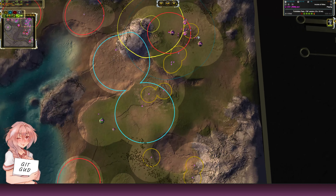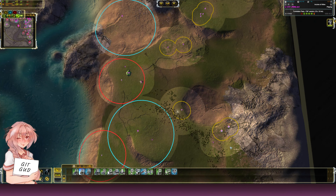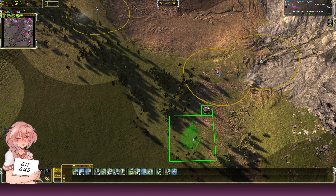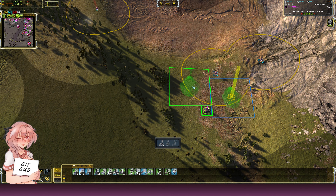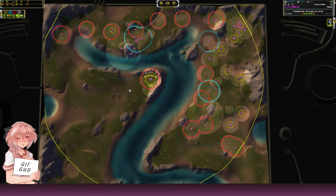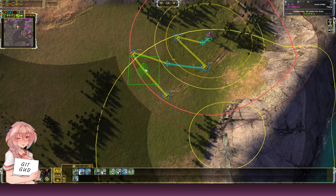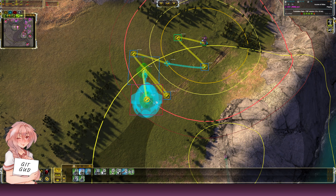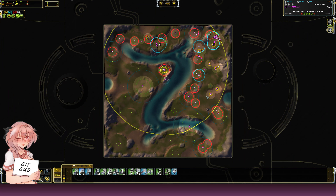This side looks pretty good. We do have our engineers building the energy. I think building a couple of land factories isn't gonna kill anybody. I'll put a couple around here as well and everything should be going well.